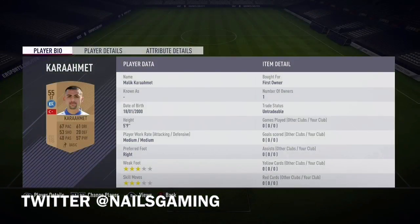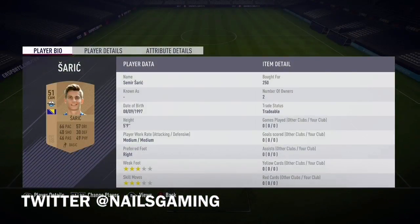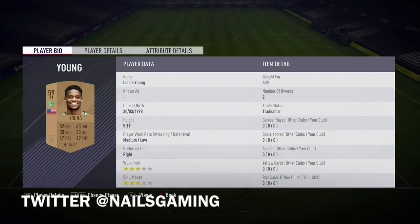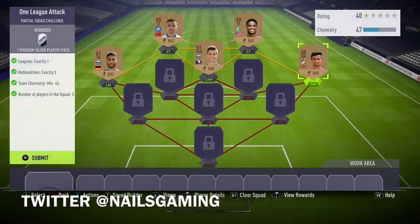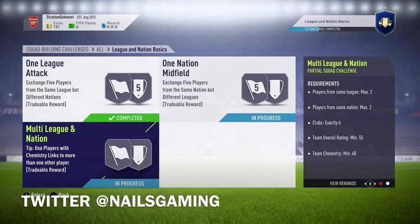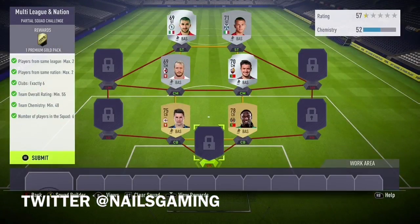This first one, the One League, is fairly simple. It's just common sense — you can use all bronze players and they all have to be from one league, with five different nationalities. You can do this SBC without buying a single person. I had to buy maybe two or three bronze players, but they were only two or three hundred coins.